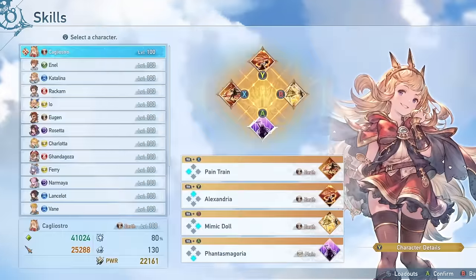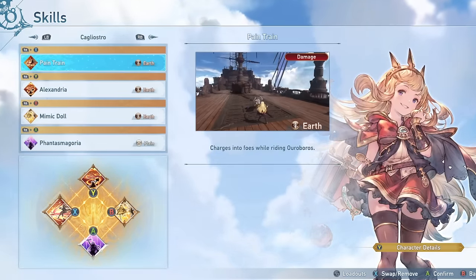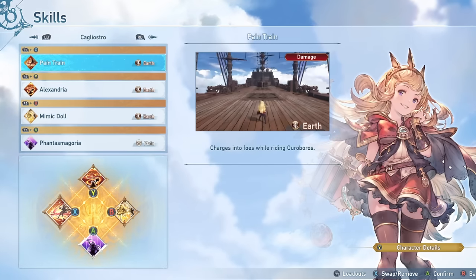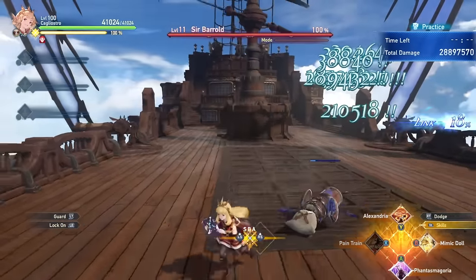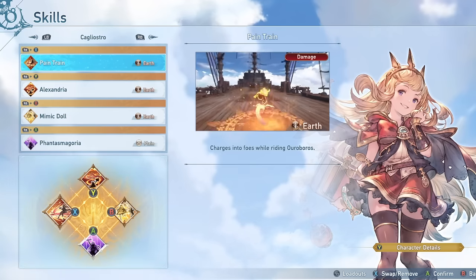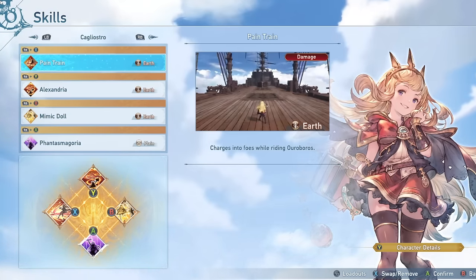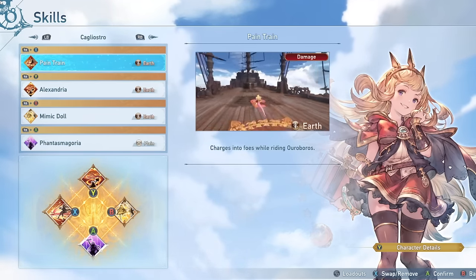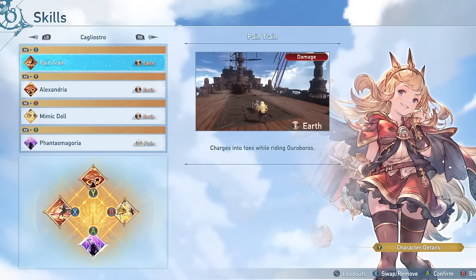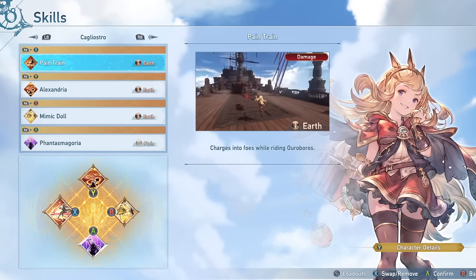Let's take a look at skills now because she has a lot of very good skills. The first is Pain Train — this is her main damage skill. This is the one that has a very high cap and you can get nearly 2 million damage out of it, maybe even more sometimes if you're able to land all the hits. It also acts as an effective gap closer. It has a really short cooldown, so you should absolutely be using this in every opportunity that you can. There's pretty much no reason not to use it because of the amount of damage it can do.